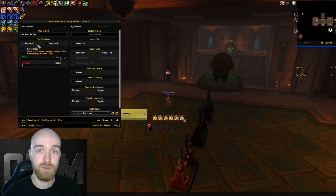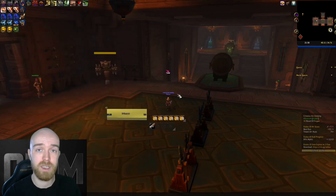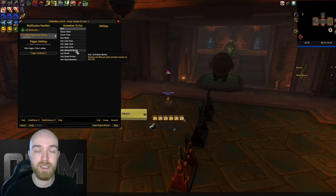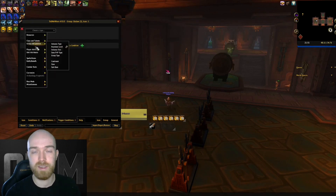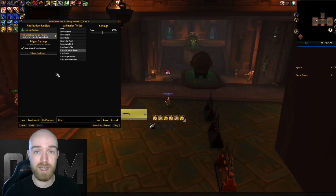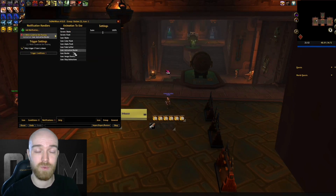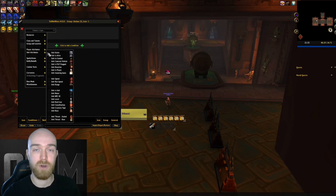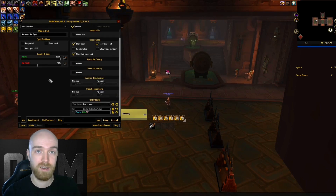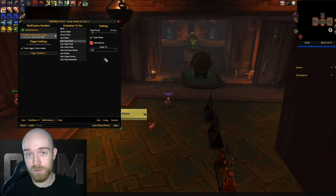So what exactly does Tell Me When do? This add-on allows you to track a whole range of things — from spell cooldowns, buffs, debuffs, and resources, just to name a few. It allows you to track those by means of icons, bars, or a combination of both. However, let's address the elephant in the room: there's already an add-on that does all of this and so much more in the form of WeakAuras. It has a much larger user base and a website dedicated to sharing auras between players. WeakAuras has an incredible amount of options and depth, and that is where the main difference lies. WeakAuras has so many options that if you're just looking to start tracking something simple, it may seem a bit overwhelming at first.